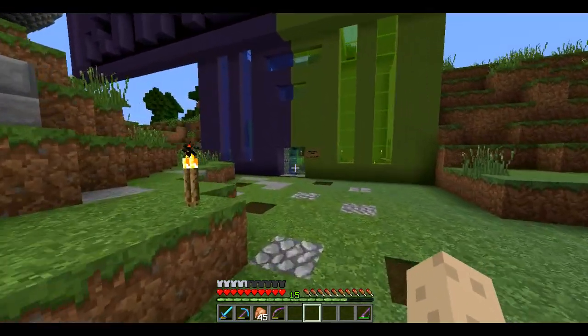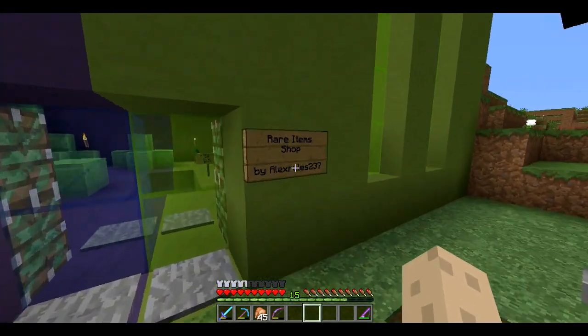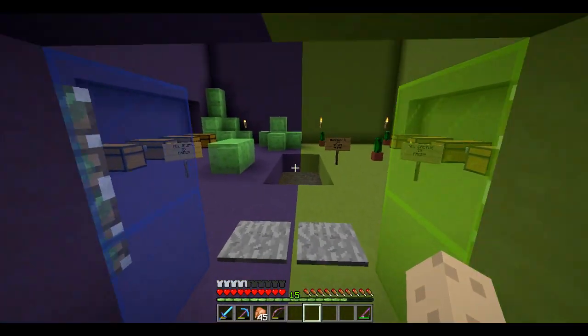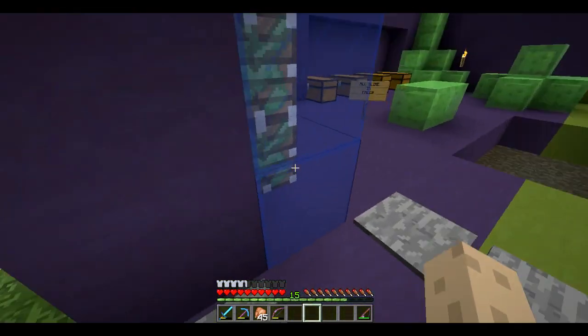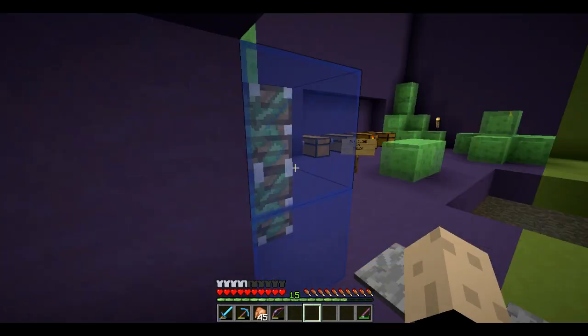I don't remember if I showed off the rare item shop in any of the previous episodes, so I'm just going to do it again. We have this piston door that's blue and green. I find that pretty good. The only thing I don't like about it is you can see the pistons because it's glass. The other thing I like about it is you can see the pistons.